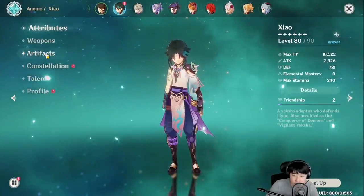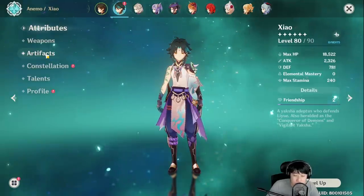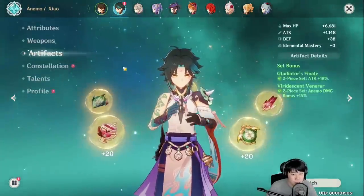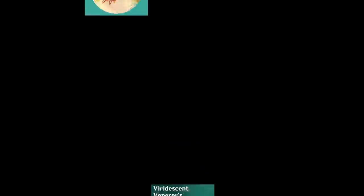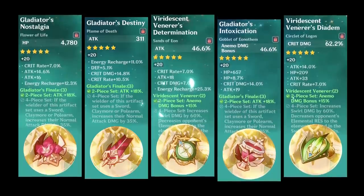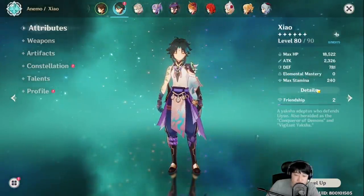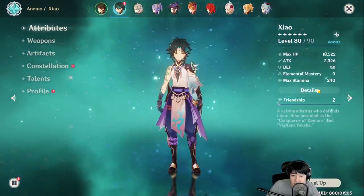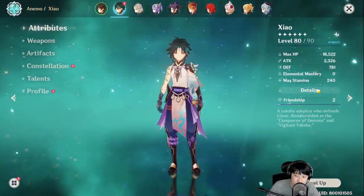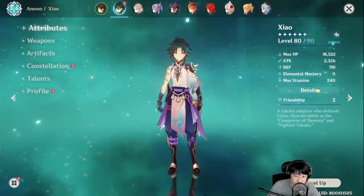I wouldn't say his artifacts are the best — I was not happy with it, but I had to compensate because he's out and I have to do a showcase. One of the reasons why I think Xiao is worth pulling is because his ascension stat is critical chance, just like Diluc. That's why Diluc was really easy to build and a lot of people said he was breaking the game.